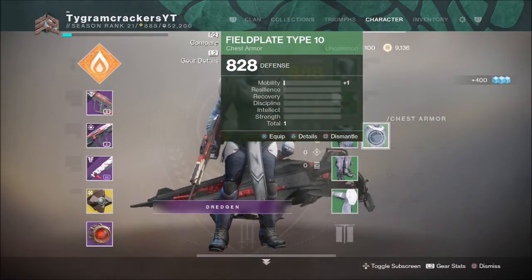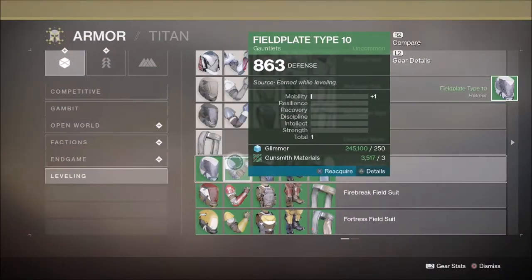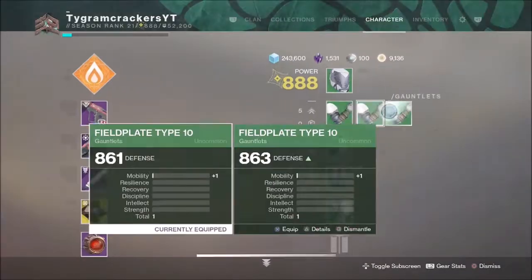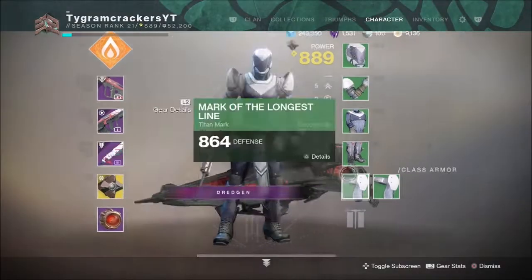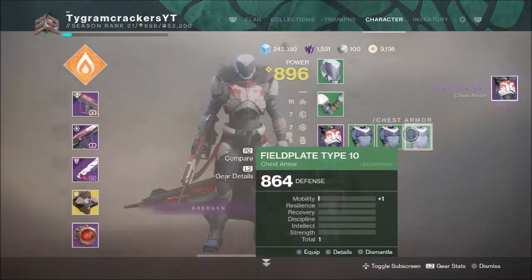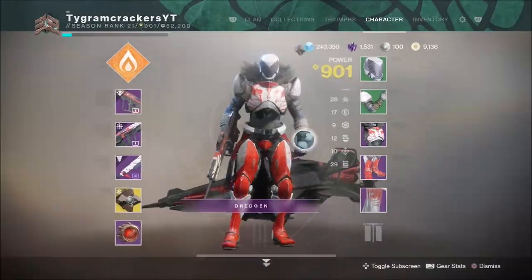Once you go ahead and purchase all of your armor and get your guardian's light up to 864 with your light weapons, you should be around 880 light. Now that you are around 880 light, you can run strikes and boost yourself up to 900. All you have to do is run around 3-5 strikes and you'll be 900 light. Or you can burn tokens if you don't have time for that and get to 900 light that way also.